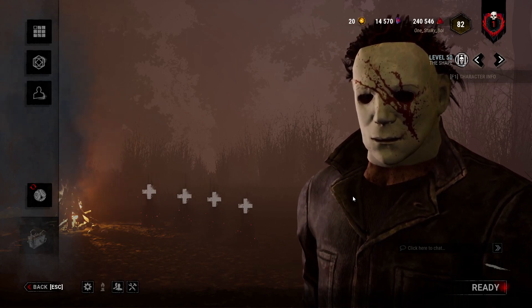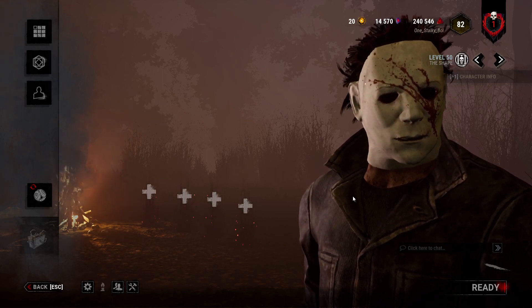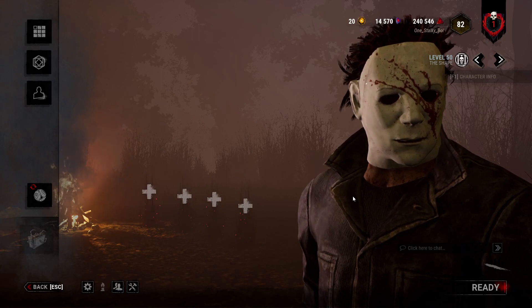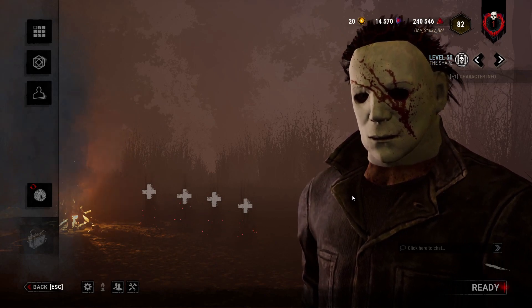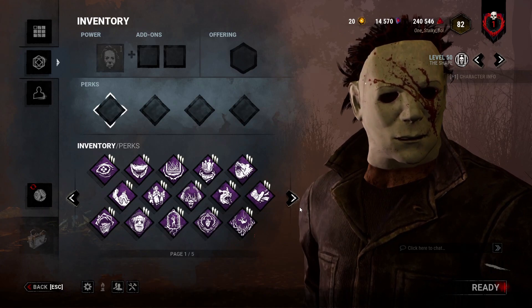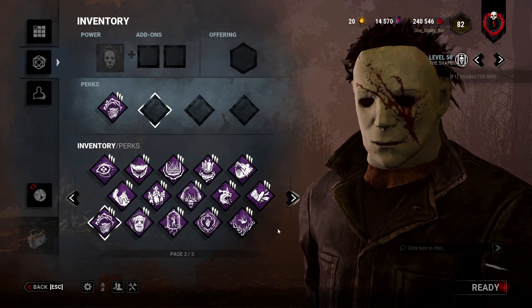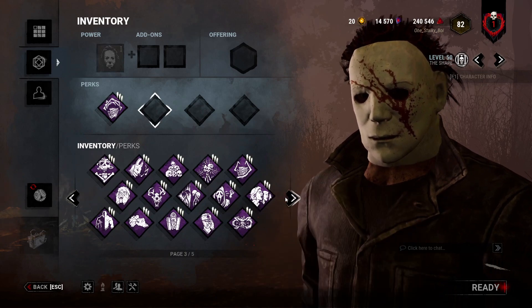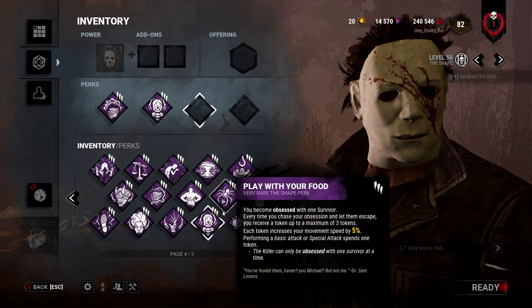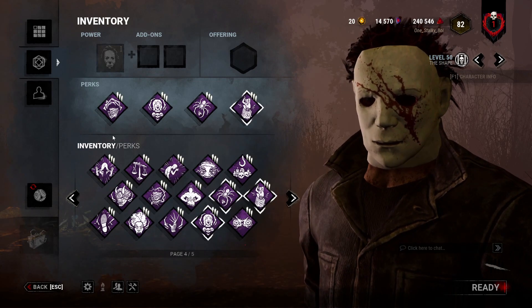What is the best build on the Shape? I don't think I can really answer that. I think a lot of things work with him, and I'm not entirely sure myself. My build for Myers changes all the time. My build from three months ago was drastically different. I used to run Corrupt Intervention, Save the Best for Last, Play With Your Food, and Pop Goes the Weasel. There's no information in this build.